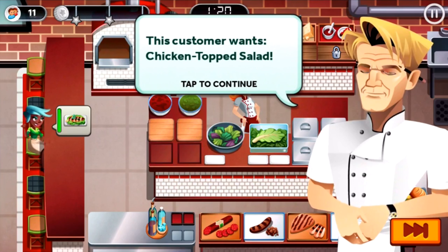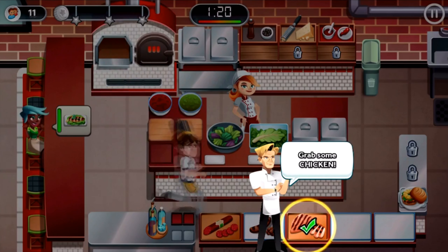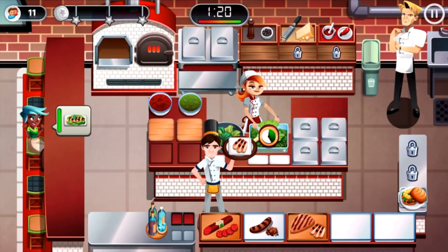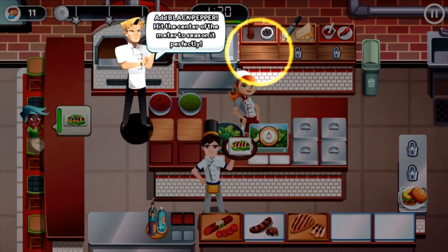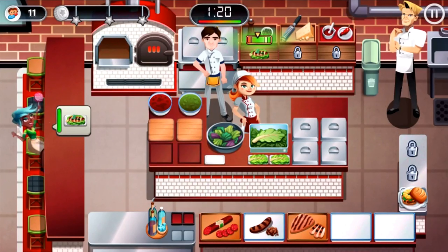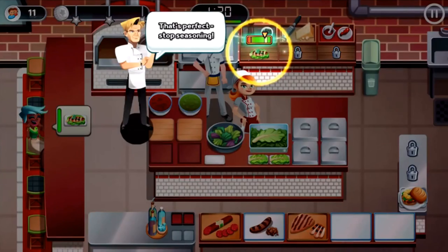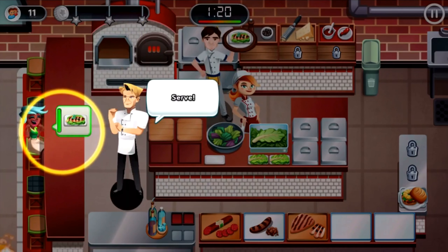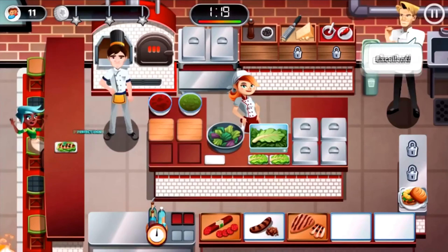I upgraded that last time before I closed the episode. Before continuing the tutorial: grab some chicken, start preparing the top salad, top the salad, add black pepper, hit the center of the meter to season it perfectly. That's perfect — stop seasoning and grab it. Take it away.